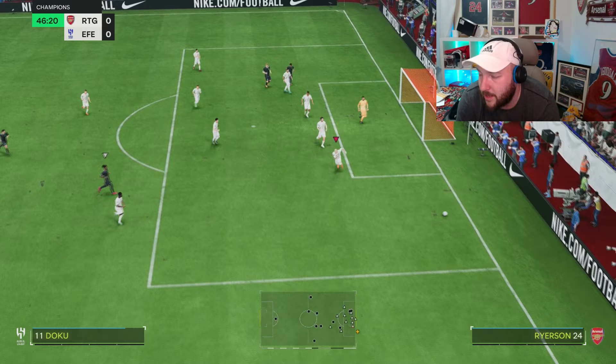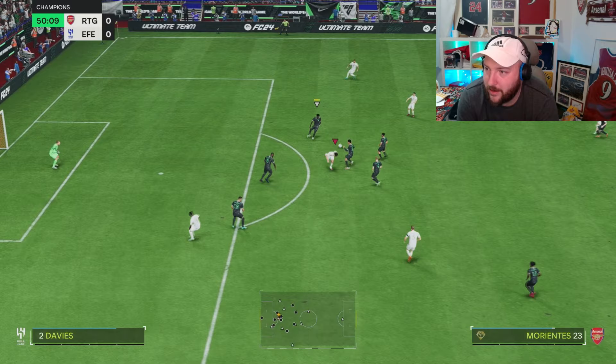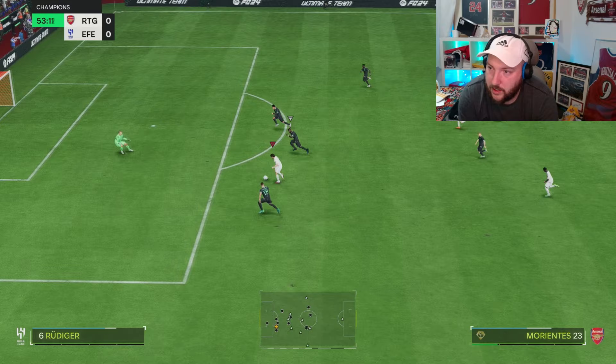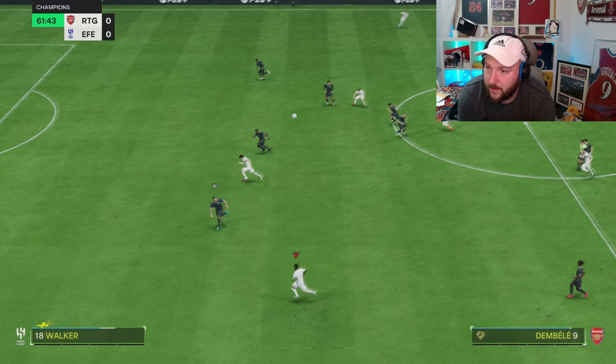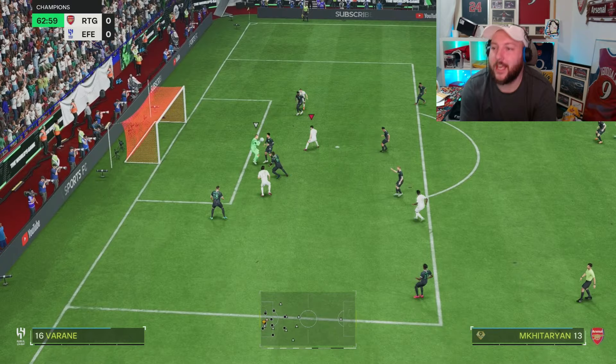Good save from the keeper. Morientes running past the last man — good pass in, little turn, lovely hold-up play, and return the favour. He gets the ball on a skill move. Lovely little pass, Morientes keeping it up. Good ball in, we use the pace. The keeper comes out and I've not put enough power on the chip — terribly poor from me. Really good run from him though. The spaces are coming, we just need to capitalise now.